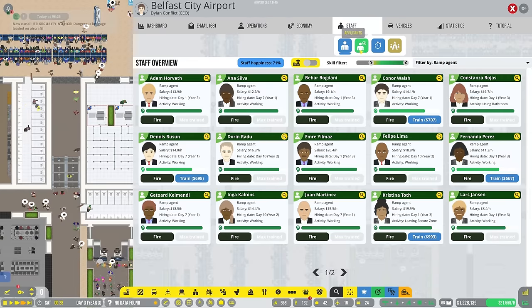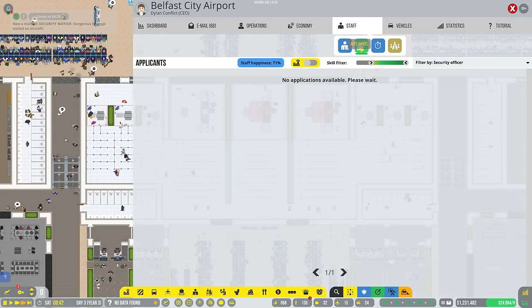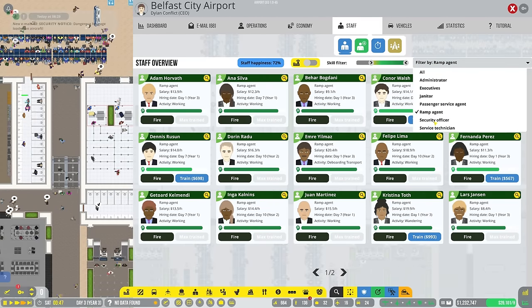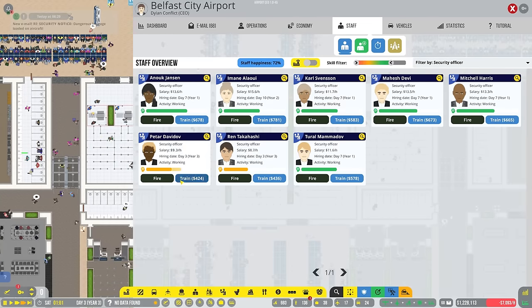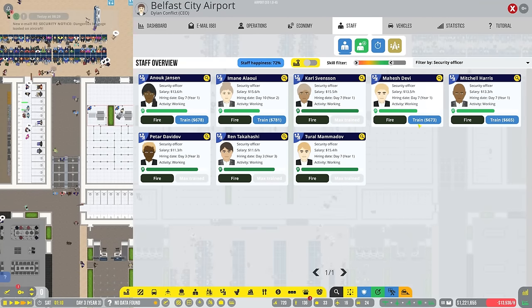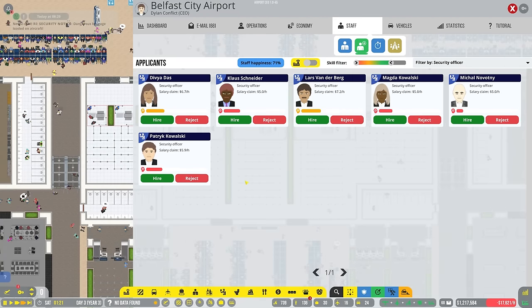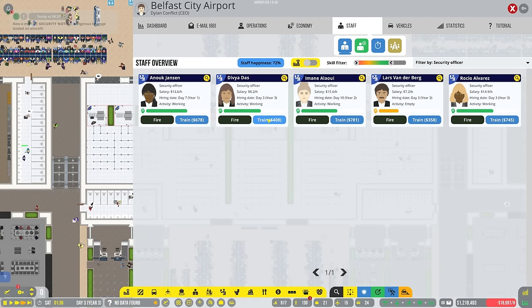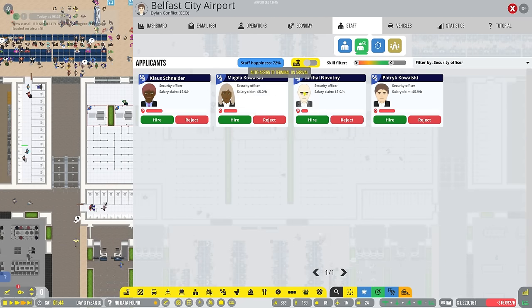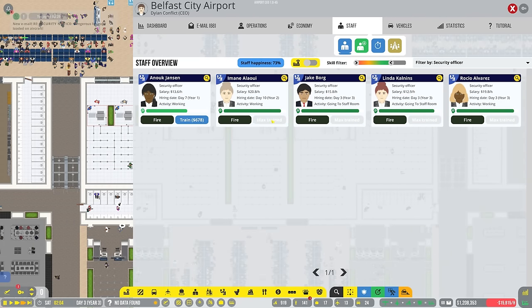We don't have enough security officers, so we'll go and hire some. Sort by security officer and train anybody that is not particularly good - train all of you guys up a little bit. I don't think that's going to be enough security officers to cover everything, but it's a start. We'll hire you, hire you, hire you, and train everyone that's terrible. That should keep us pretty good.